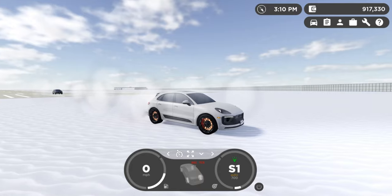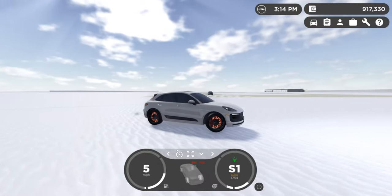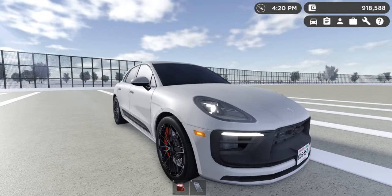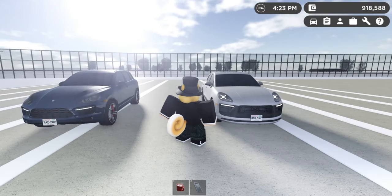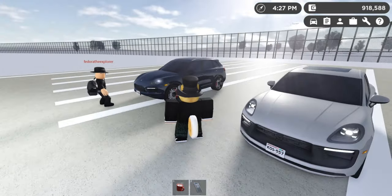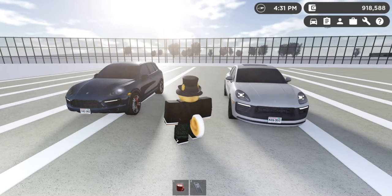The braking from top speed is absolutely exemplary — cars should have brakes like these. From 174 miles per hour it did pretty well. Before we end the video, the prices: in the game the Macan can go for almost 100,000 dollars — about 97,000 to be exact — while the Cayenne is much cheaper at almost 51,000 dollars.